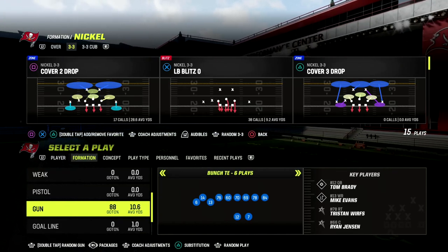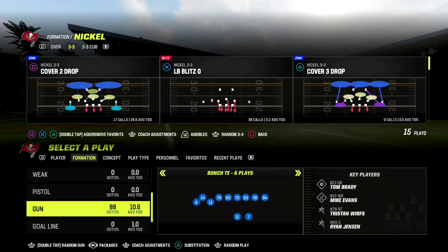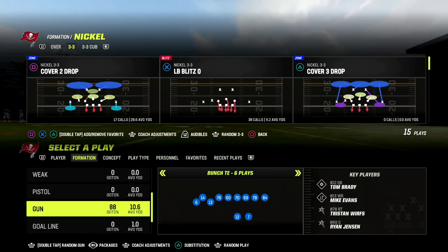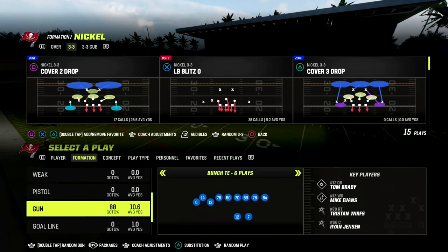In this video I'm going to show you one of the best passing concepts from Gun Tight that will help you bomb Cover Four and Cover Three, as well as give you some really good reads against man coverage and potential check down options.